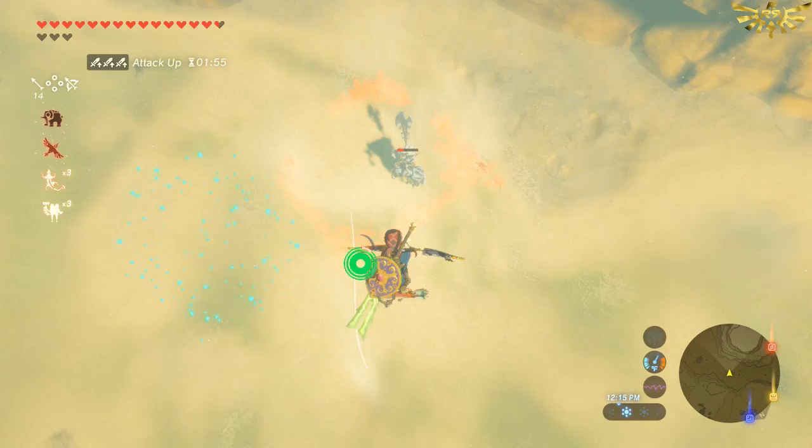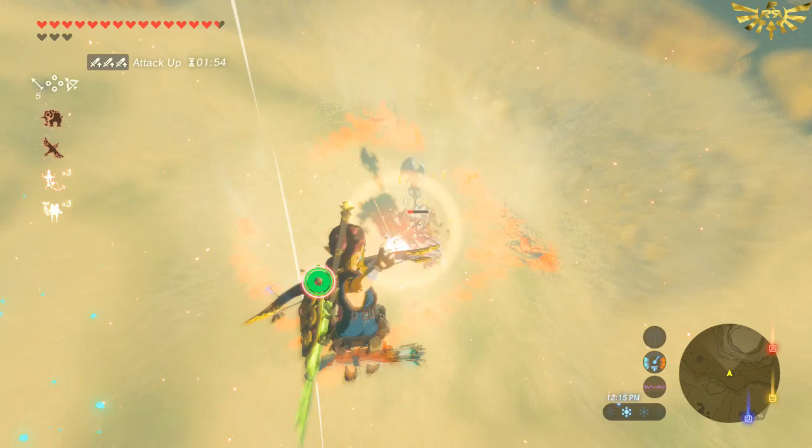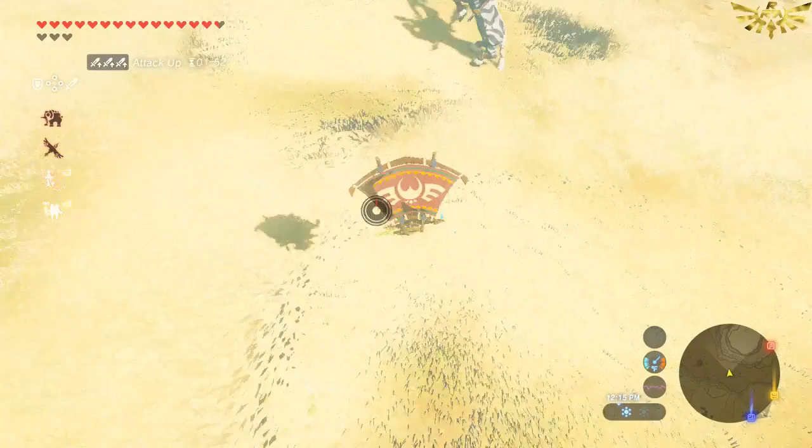Another type of arrow you can use is a fire arrow — that will work as well. You want any elemental arrow because that's gonna slow him down. I'm running out of those, so I'm switching to bomb arrows. These are just gonna do a ton of damage, and that's what we want. And look — he's dead.